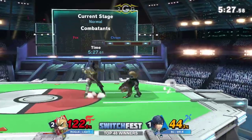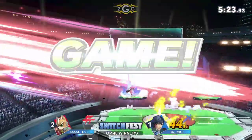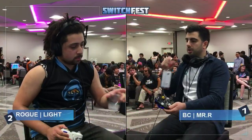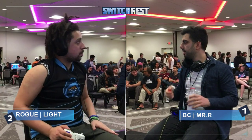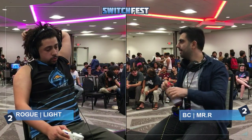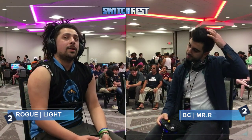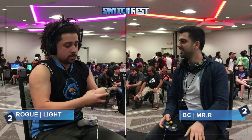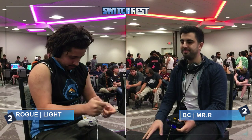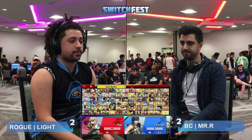Directional air dodge — the Nair isn't going to connect. The patience. The back air — that does it. I'm surprised Light actually went for jabs after roll — put a pass. We'll try and see some type of cross up or he'll dash back and bait out Mr. R to pick an option and then punish. But instead he did roll option into jab. That's perfect positioning for Mr. R. We're going to a game five scenario.